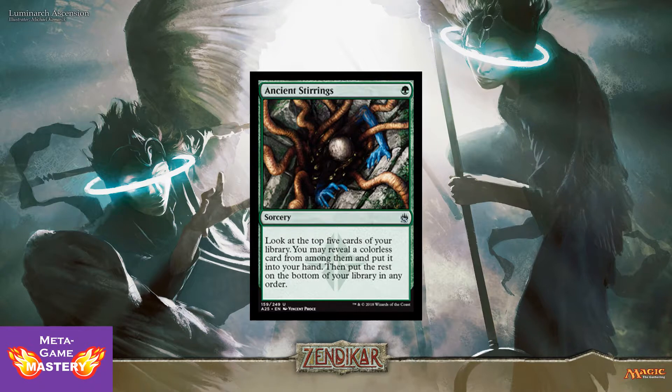And here's a big one — Ancient Stirrings getting a reprint at Uncommon. It's 1 green mana, Sorcery. Look at the top 5 cards of your library. You may reveal a colorless card from among them and put it onto the battlefield. Then put the rest on the bottom of your library in any order. You will recognize this from every Tron build in Modern, in Pauper. This thing was a common that's running about $4 apiece right now. Very welcome reprint.